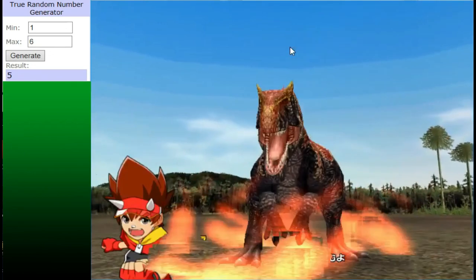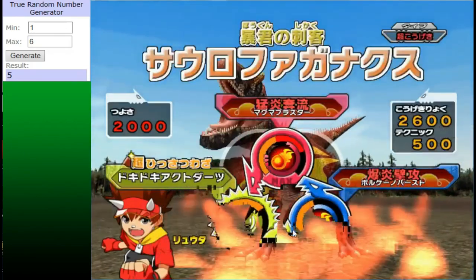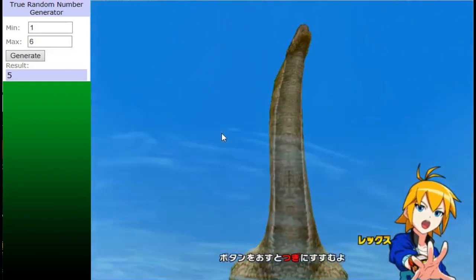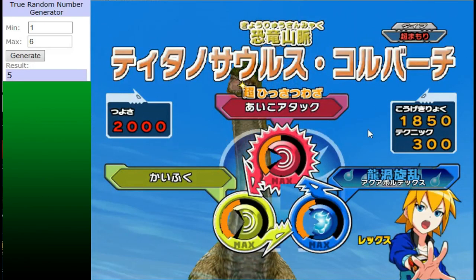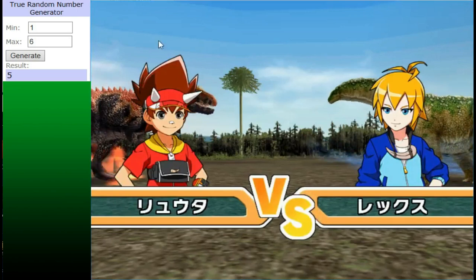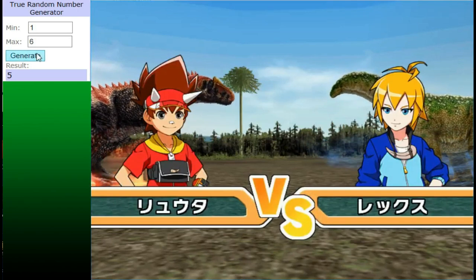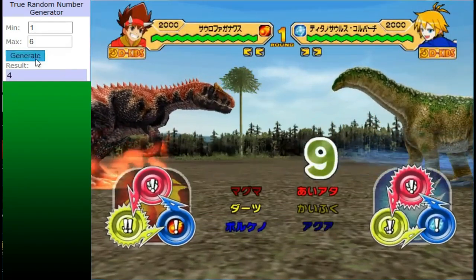In the red corner, we have Sorofaganax, boasting a moveset of Magma Blaster, Volcano Burst, and Alpha Dart. And in the blue corner, we have the Isosaurus, or the Titanosaurus Cobalt, boasting a moveset of TIE Attack, Aqua Vortex, and Light Recovery. The Isosaurus does have the upper hand in this fixture, being the inner water type, but as we've seen already, anything can happen in this tournament.